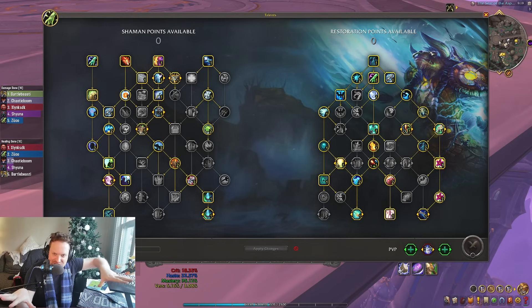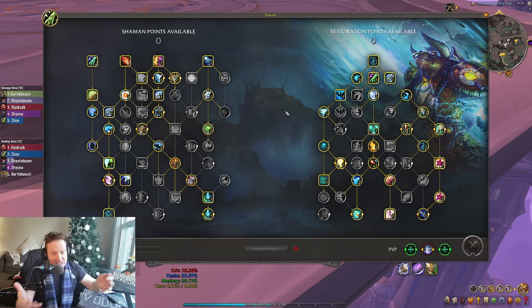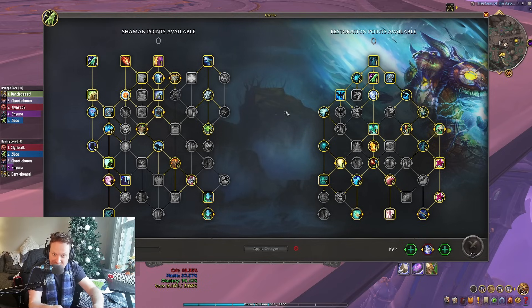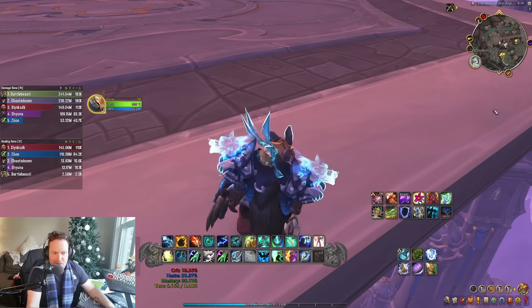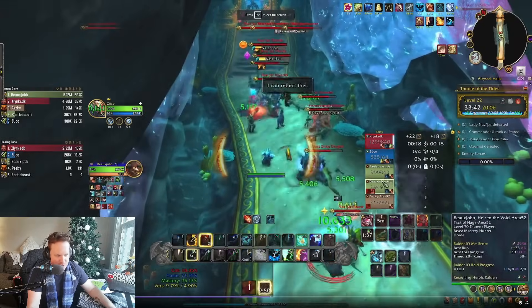You have a bunch of passive healing going on in the background keeping people alive. If people start getting low, you smack them with a hard triage spell like Healing Wave or Healing Surge. If you really need to cover multiple people at the same time, press Ascendance, AG, or drop Spirit Link to distribute the single-target healing across the group. That's how this build plays. Now let me dive into the footage and show you how this looks in practice.